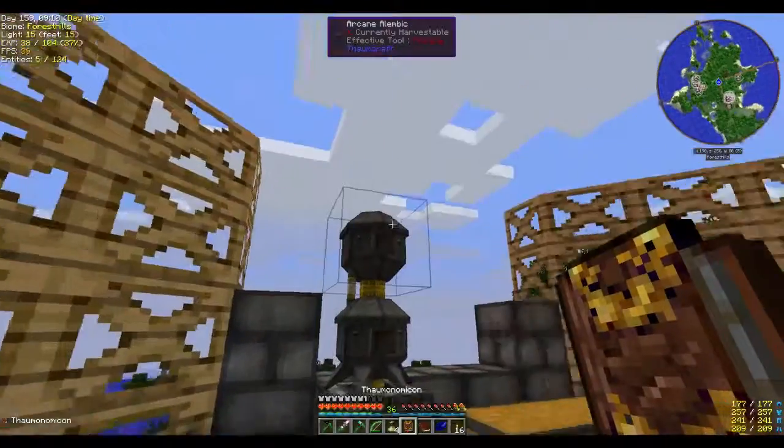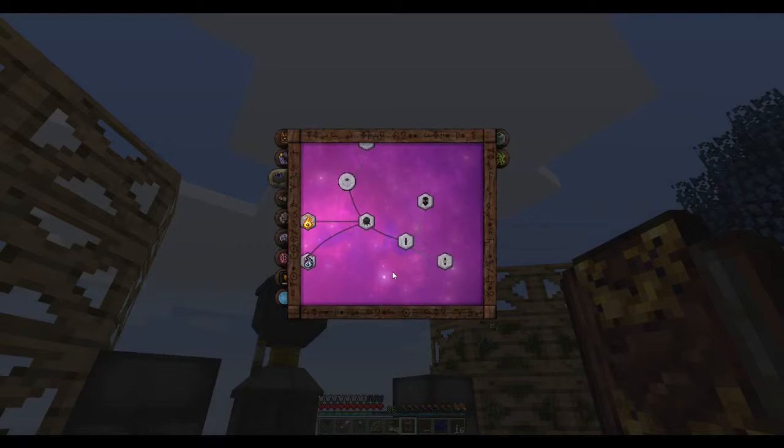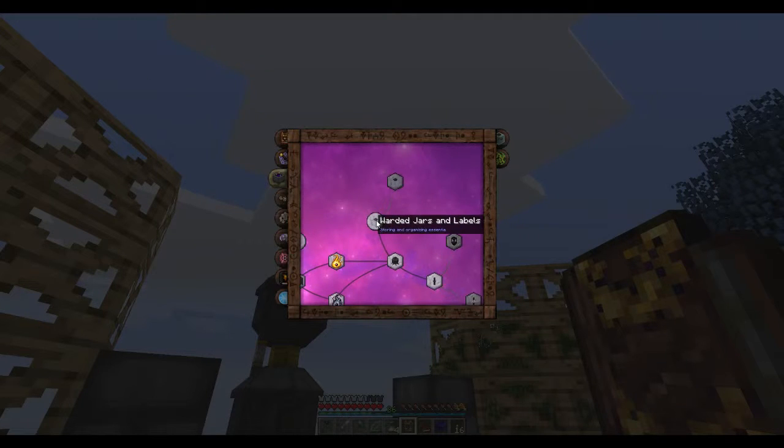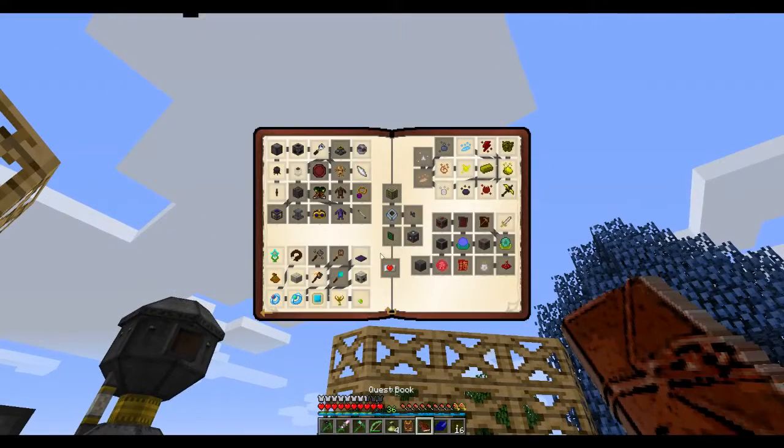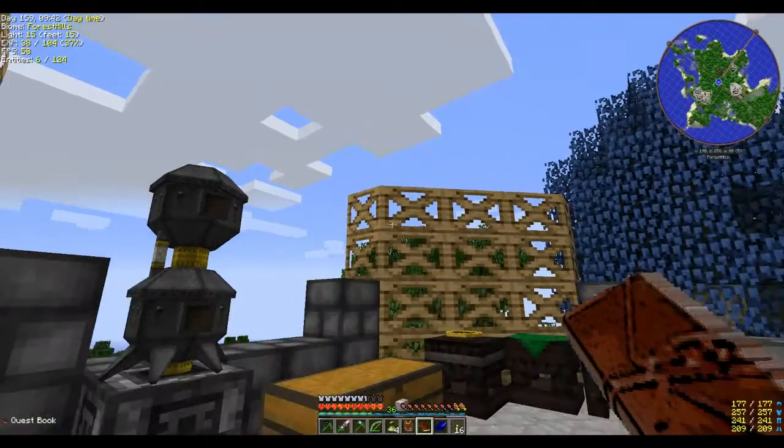Make sure before you craft any of this that you've unlocked the research in your book — otherwise, as you saw from one of my previous episodes, it just doesn't work. I have unlocked the Essentia Tubes and I think water jars comes when you unlock this one, but I haven't unlocked the void jar yet. Next quest — it looks like it will be Essentia Tubes.